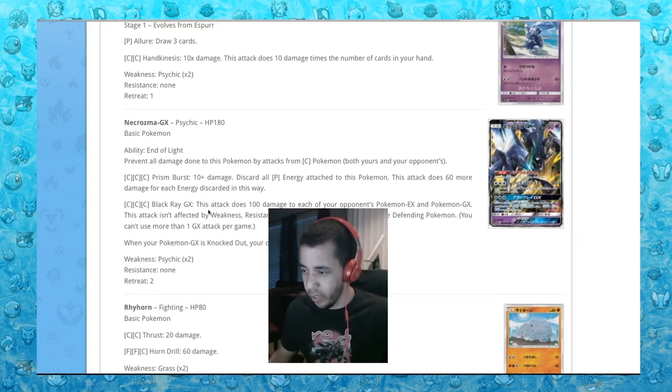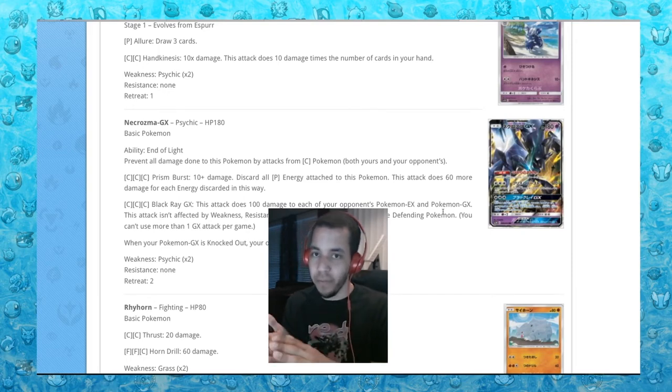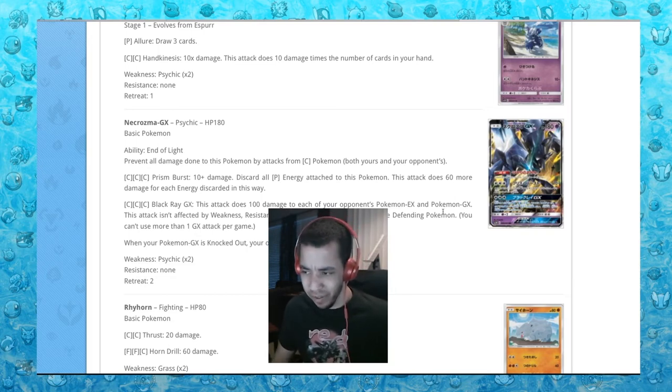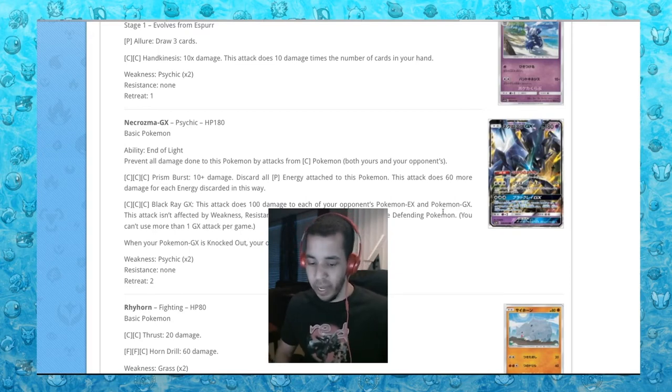Black Ray GX for the same amount of energies does 100 damage to each of your opponent's Pokemon EX and Pokemon GX. So if you're playing, say, the Decidueye deck — you might have a Shaymin, a Lugia, and three Decidueyes ready to go, and it just does 100 damage to all of them. I bet Necrozma is going to be real good. You can do 100 damage to each of your opponent's Pokemon one turn, and then the very next turn use Prism Burst and kill whatever's in front of you. That's pretty crazy.